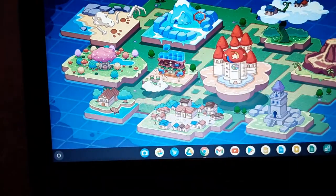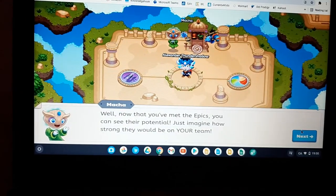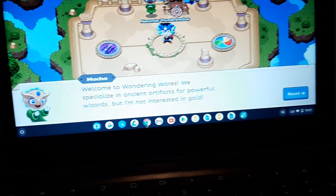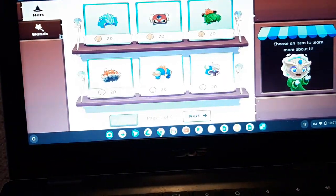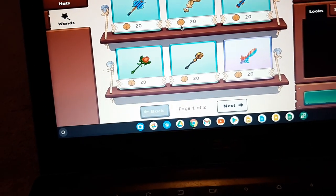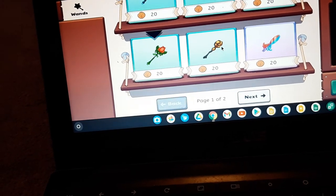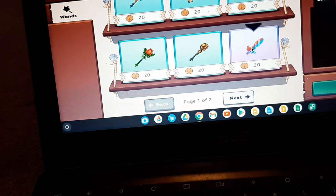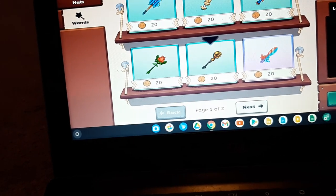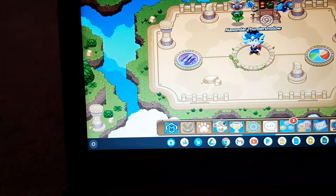I might be kind of dumb buying a wand right now. Oh my god, he gave me something — maybe gold or something. Which one should I buy? This one's too long, that one's too short. My favorite one — I would always buy this one. So let's buy it.